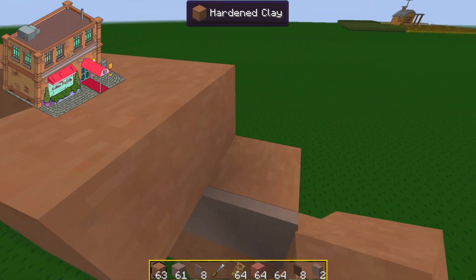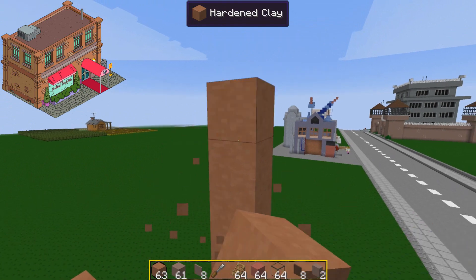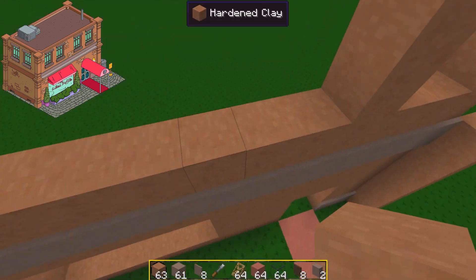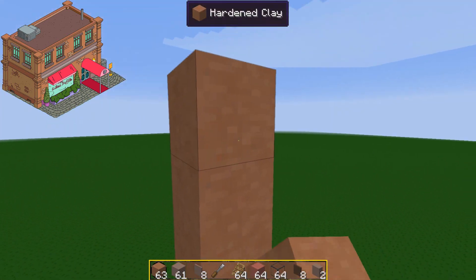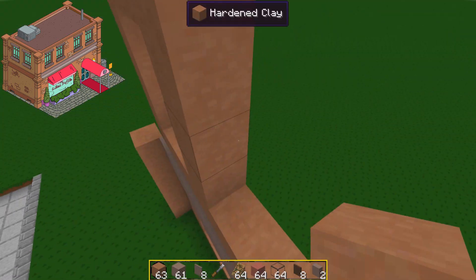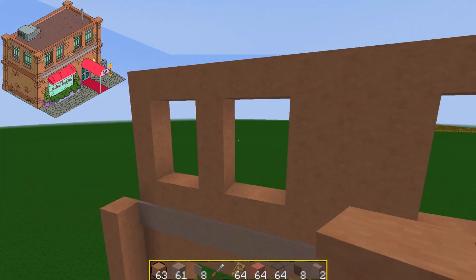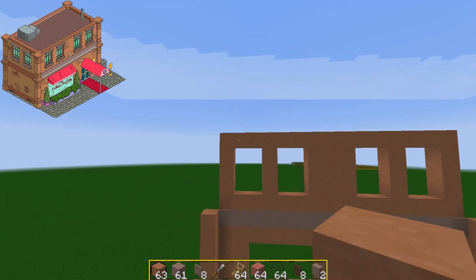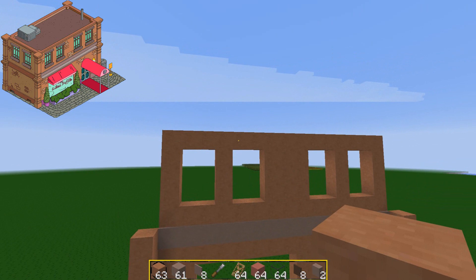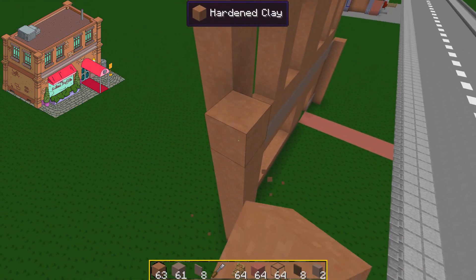You see that kind of color error quite a lot in Simpsons episodes — it's quite funny. Anyway, let's get the windows down on this floor. We always start with the front of the building first, then work from there. I put down where the windows will be. In the middle of the two sets of windows there's a larger blank area, so that's perfect.